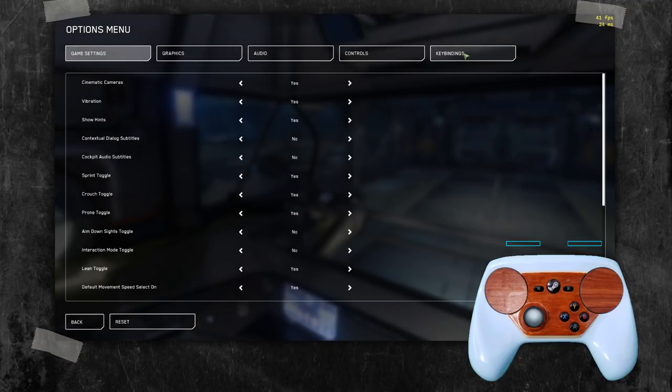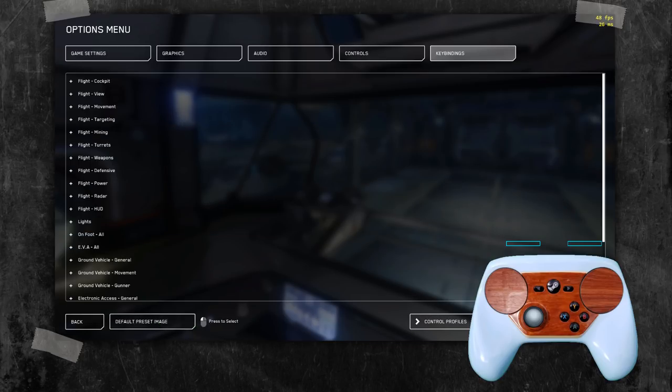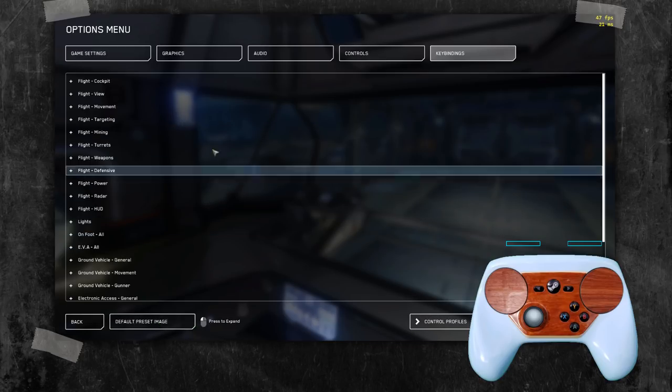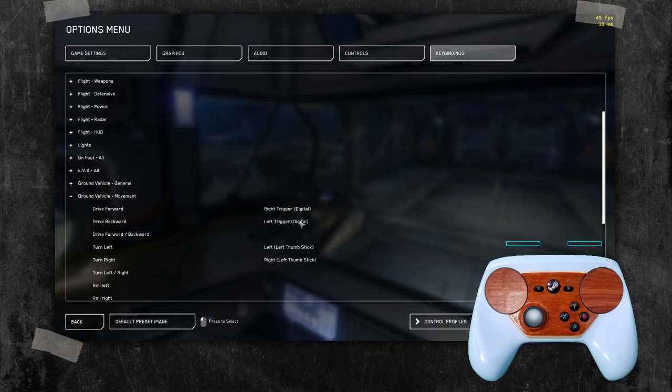I really don't understand this because it's actually a simple fix — the game supports it, they just didn't bind it. Go into advanced control customization, go to gamepad for ground vehicle movement. These are just digital inputs, so it's not actually analog.